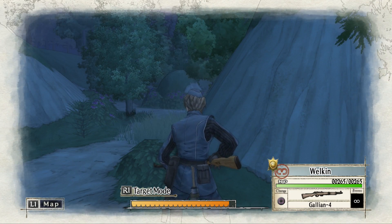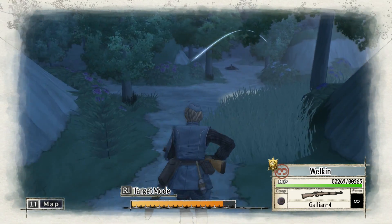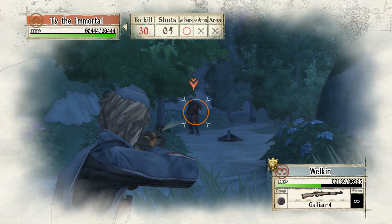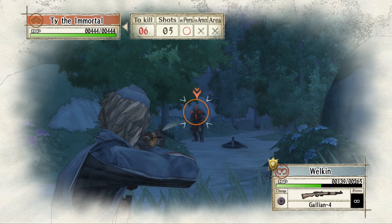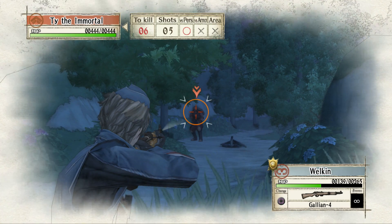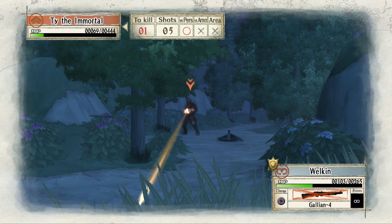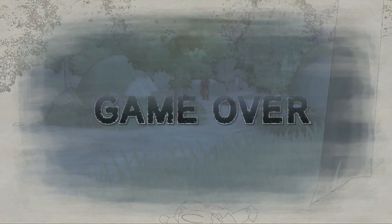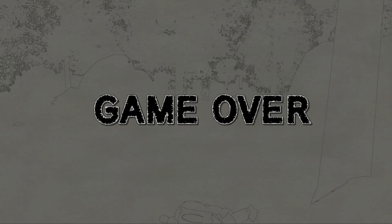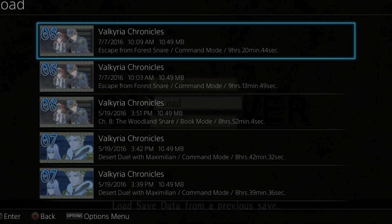Let's try this — target mode is R1. Enemy sighted, there he is right there. Dude, look at how fast your health goes down — that is ridiculous. Holy shit, Ty the Immortal! That's the asshole's name — fucking guy is annoying. Oh, Welkin you are amazing. And you're dead as well, so we're going to have to redo that. By going prone in the grass sometimes he misses you, sometimes he doesn't. But there's no other way — I've tried. It's annoying.